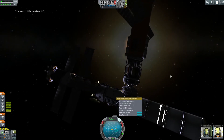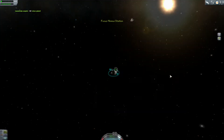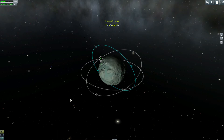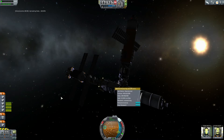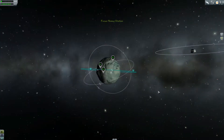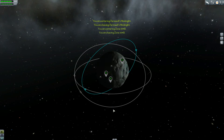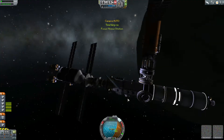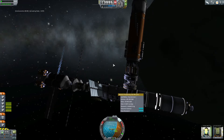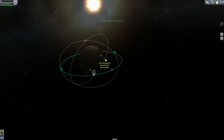Now I am accelerating time to collect that science — though I forgot to start the science first. An important note: you can't actually be selected on the space station or this won't work. For some reason it doesn't calculate if you speed up time while selected on the station. What I'm doing is selecting one of my satellites, speeding up time, then switching back to the space station and watching the science count off the days, then transmitting the data back to Kerbin.